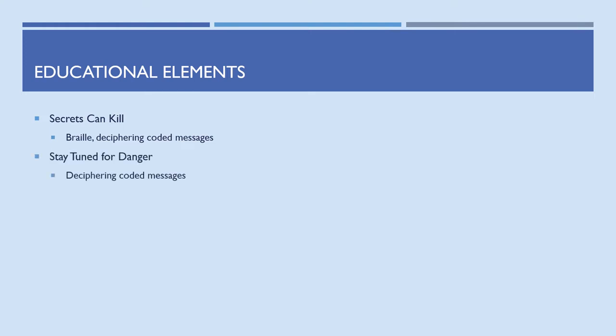Now I want to go over educational elements — something I really used to like about the Nancy Drew games, though it felt less apparent in later games. Secrets Can Kill: we learn how to use Braille and decipher coded messages throughout the school and diner. Stay Tuned for Danger: only deciphering coded messages — I feel this was a massively missed opportunity since you're on a film set and could learn about that scene, but it was never included.